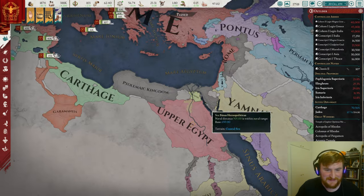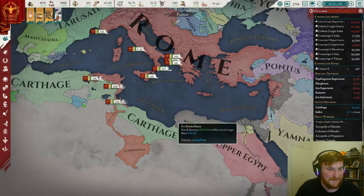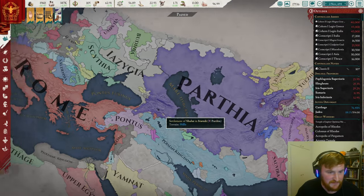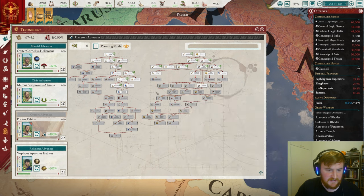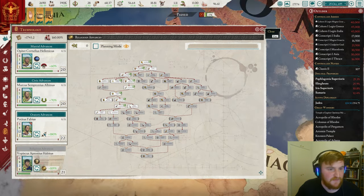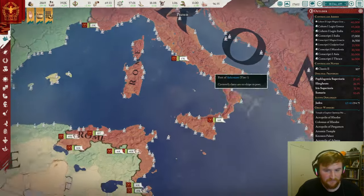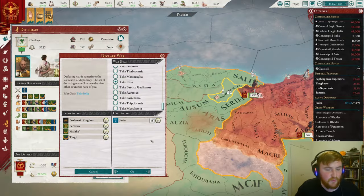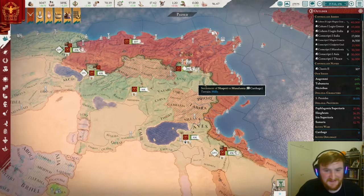Look what has happened to the Ptolemies — Upper Egypt is now taking control of this land. I was kind of hoping the Ptolemies might be the end game boss, but it looks more like it's going to be Parthia. Tech-wise I've just been dipping in and out — there's no specific path we're trying to go at the moment, just taking techs that are going to help us along such as pop conversion speed. Our aggressive expansion has ticked down, so it is time to go to war with Carthage once again.